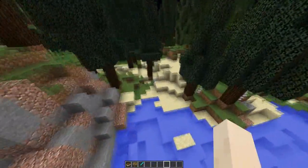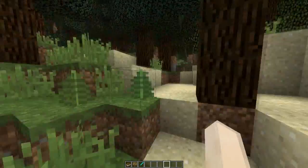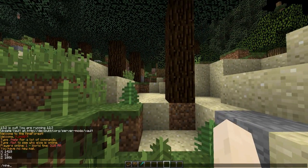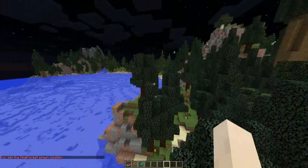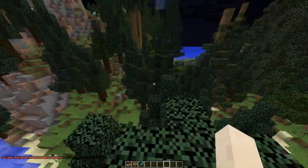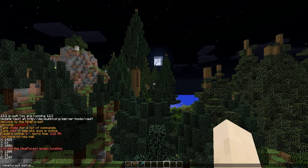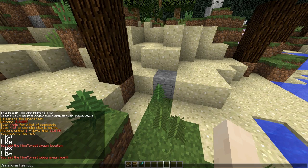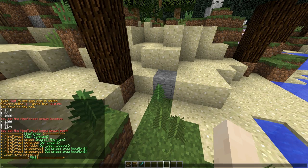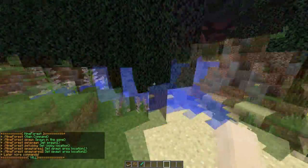So how do you set up this plugin? It's quite simple. First, you're going to want to set a spawn by doing 'mineforest setspawn'. Then we're going to want to set a lobby - you probably want to put rules and how-to-play within the lobby. Finally, we need to set the protection area, which acts as WorldGuard, so this spawn area here is the protected zone.